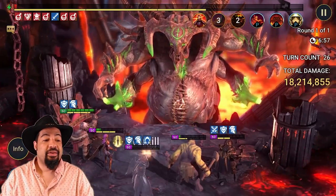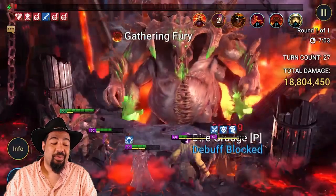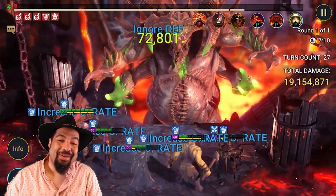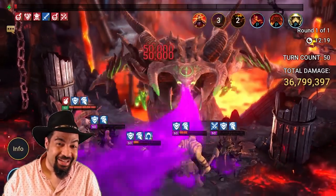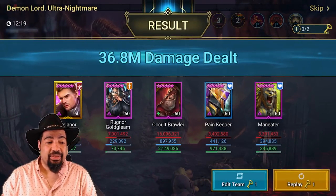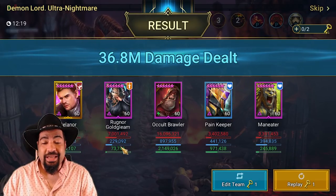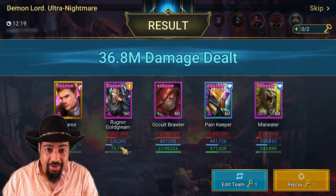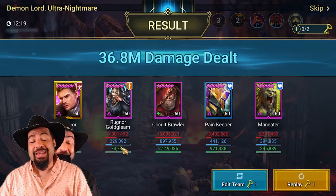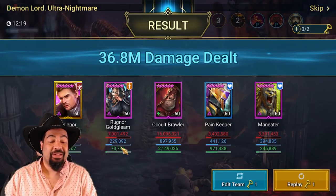We've got five champions going through today. Ragnor just smacks really, really hard — awesome to watch and awesome to have on your squad. You can see his total was about 7 million damage. That is just an insane amount for a slow boy in the budget unkillable. He's not putting up poisons; he's just making everybody else hit harder. You might not get those exact numbers, but you're still going to be doing pretty good.